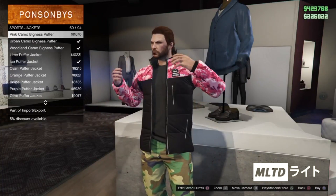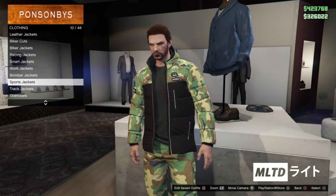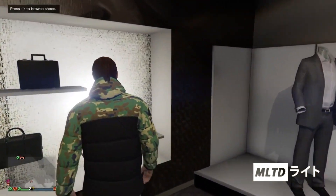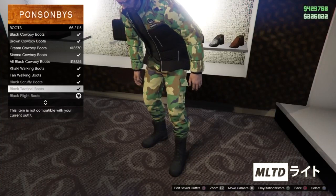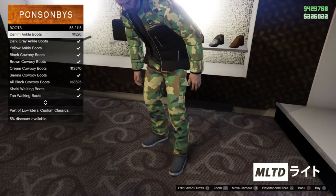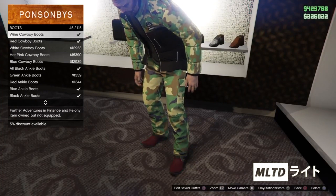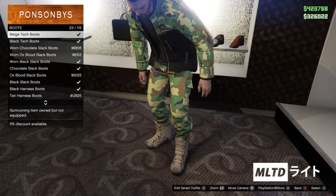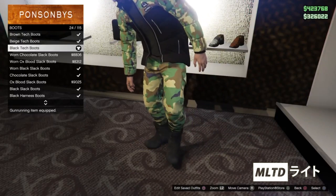I'm not too sure why the camo pattern on the pants is much larger than the one on the top but it is what it is. We're going to go over to the shoes section and start browsing the boots category. Now we're going to go up the list until we get to the black tech boots. I decided to go for these boots because they are actually black and they match the jacket. Most black clothing items in this game are more of a grey so it's nice to see something that is actually black.